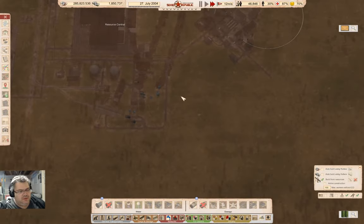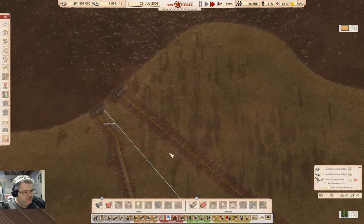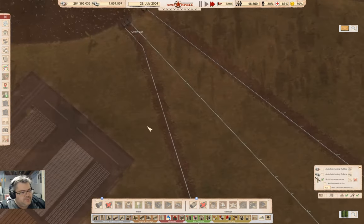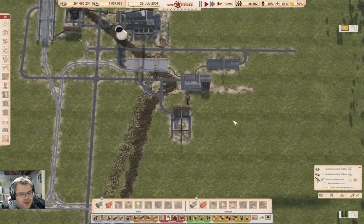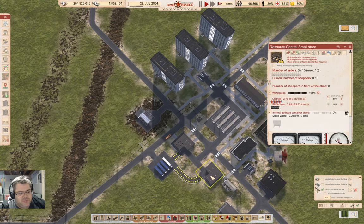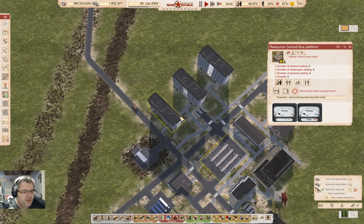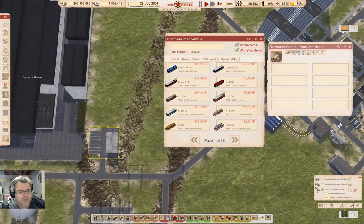I think that's going to be everything I need to bring people in over there. So we just need to wait for all of this to finish building. There we go, that's built. Slow that down. I've got loyalty, I've got school, I've got culture, I've got police, I've got a clinic, I've got an indoor pool — I think we're okay.